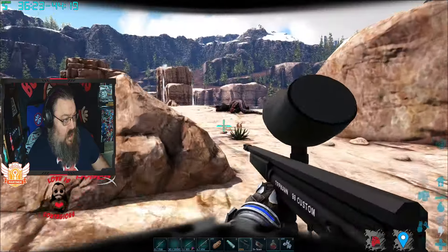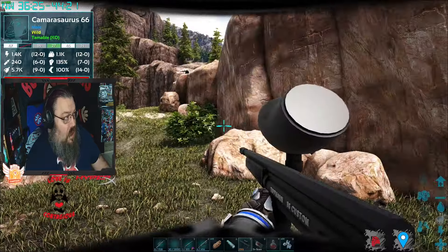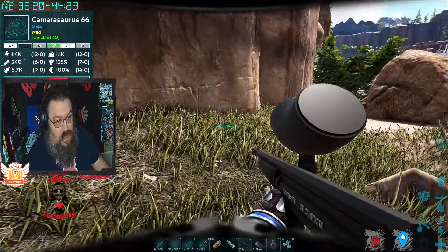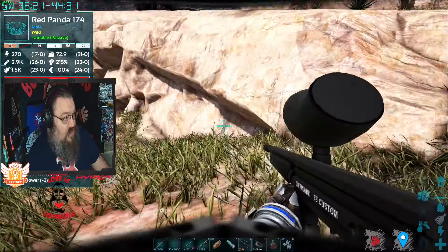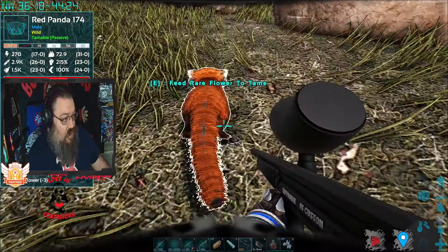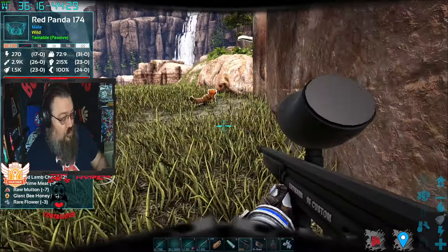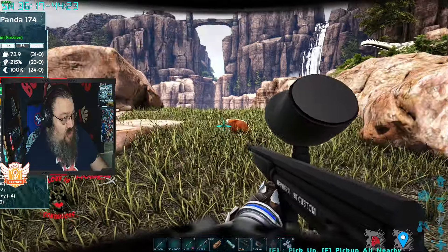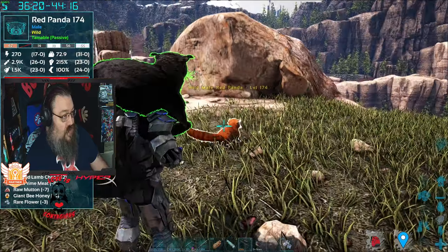...kill all the bad things in the area, which I have done. So the first thing we're going to do is feed him a rare flower — they like rare flowers — then we're going to use the sanguine elixir. Because of the sanguine elixir it's only going to take two feedings, and my taming settings are 2.5.